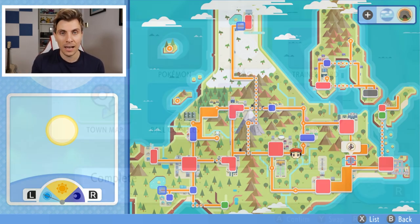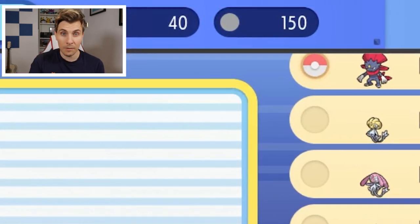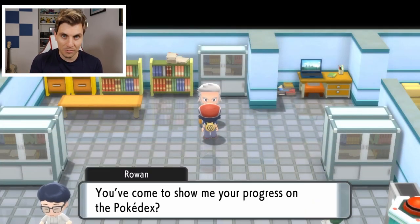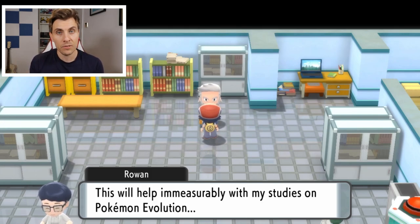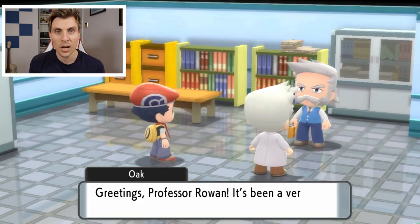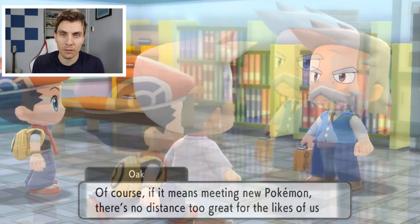To get the Pokéradar, you're going to need to have your Pokédex complete. Once you have the Pokédex complete — that's 150 Pokémon — you don't need to catch them, you only need to have seen 150 Pokémon from the region. Now we've seen the Pixie Trio, so our Pokédex is complete. We can visit Professor Rowan, we get a nice visit from Professor Oak as well, and as a gift, Professor Rowan gives us the Pokéradar.